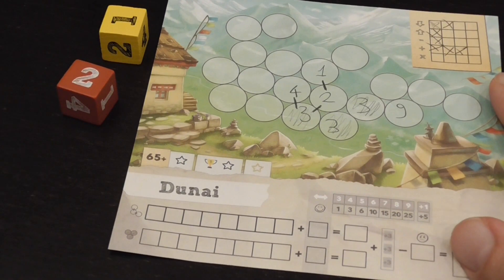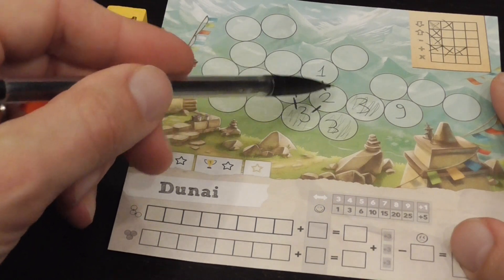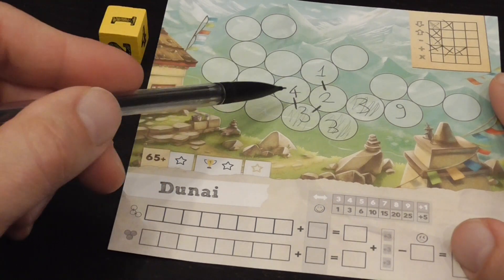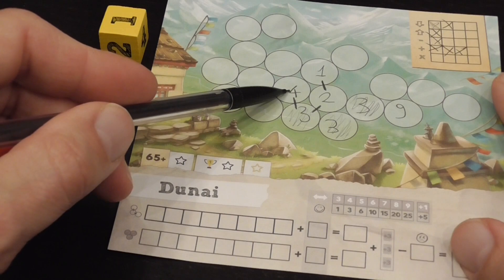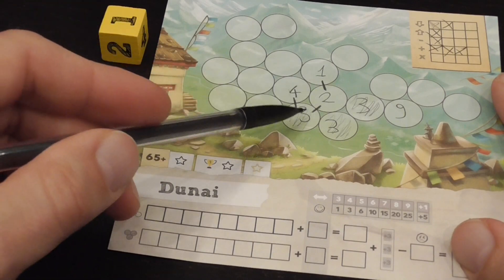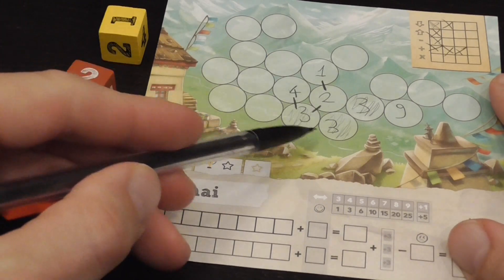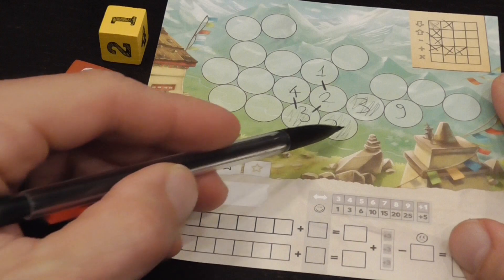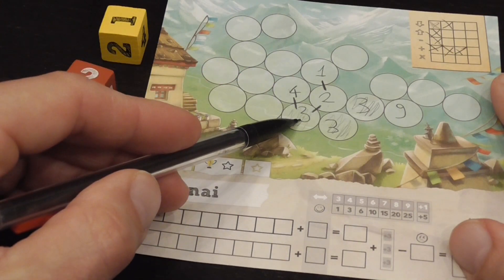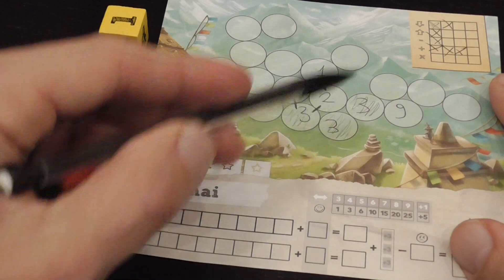Each line is worth the highest value in it plus one for each number attached to it — so a line of four, five, six, seven would score seven points. Each camp — the shaded areas of the same value — is worth the number in it plus one for each bubble attached to it. So two threes and an additional three would score three, four, five.